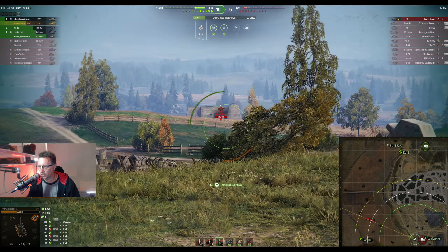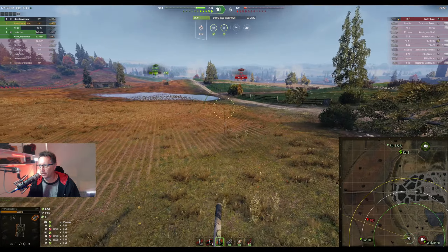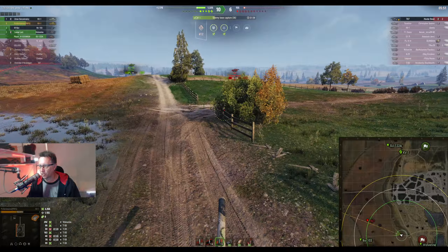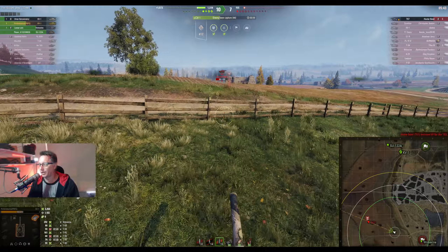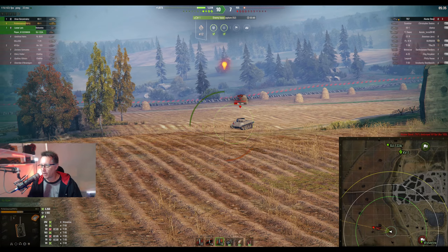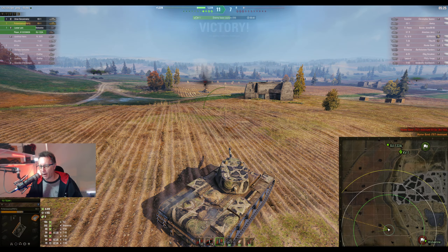The T67 finally gets spotted. Profanasaurus says he'll have himself a bit of that action. Score is 10-6, the T67's down to 155. The T67 kills the IKV-103 — the T67 is not a real player, on three kills. Prof says no worries, he'll grab the seventh kill if that's okay, and we'll call that one a win.